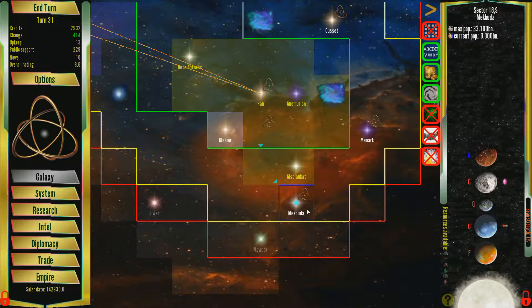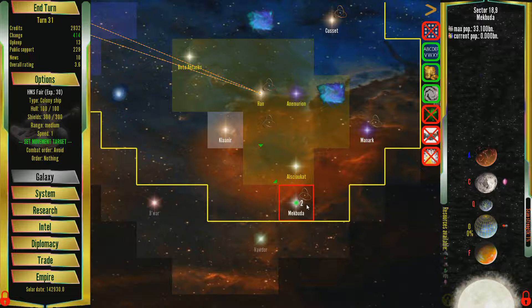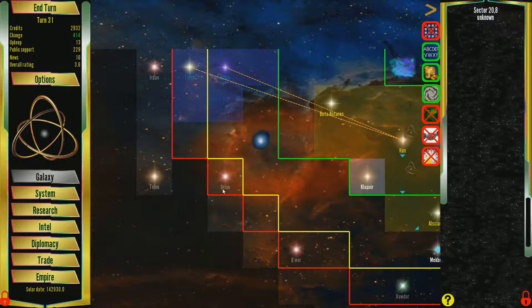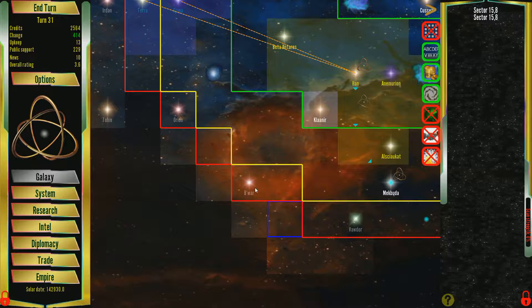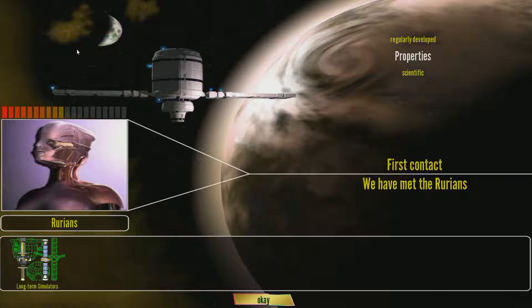It's your money, so pick a planet to terraform. Let's take another Baron here we'll send over to B-War — this is a potentially hostile power over here, but it doesn't have any ships yet hopefully, so we might be able to sneak in there. The Rurians are very low corruptibility, but they have at least a neutral manner toward me, so that's nice.